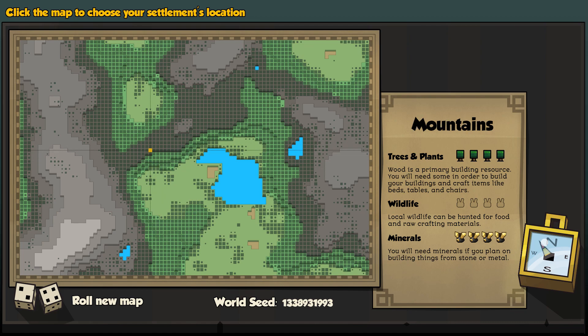This area looks kind of interesting — maybe we should go around here. I don't think this is actually part of the mountain; this is showing the elevation, which is nice. I guess we'll see. Let's go ahead and embark here. There are lots of minerals and certainly trees up there. Maybe we can go here too.